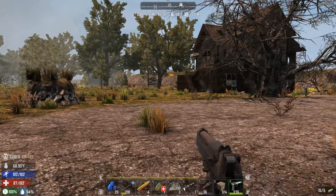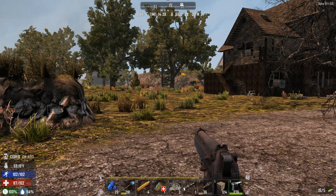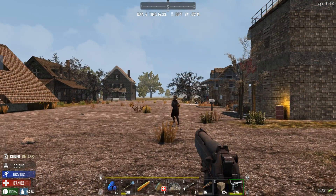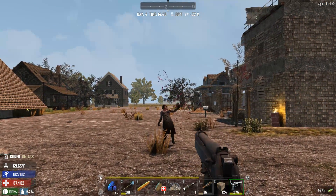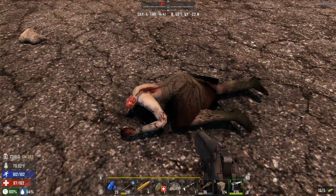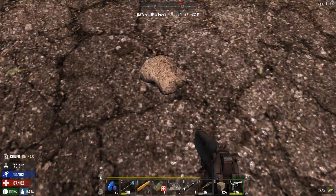I still don't have a bone or anything that I can skin the goose with. Damn it. I still have nothing to get meat from zombies. So out of anger, I'm going to shoot them in the head with my bullets. There we go. Beautiful. What you got for us? Just garbage. I don't even need either of those.